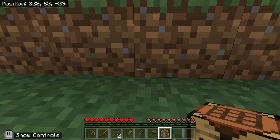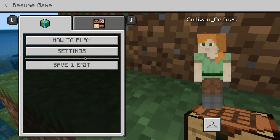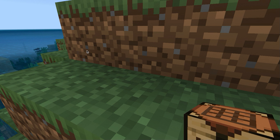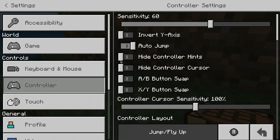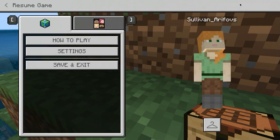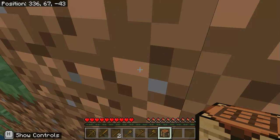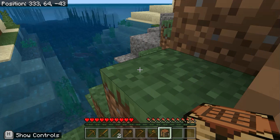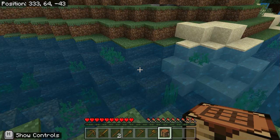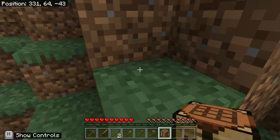Oh, I forgot I don't have auto-jump on. I'm going to turn on auto-jump because I really like it. Let me find it in the settings — Controller... Auto Jump... oh, it's on! Auto-jump is on — why isn't it jumping? Oh, it is. Auto-jump is on and it's working.